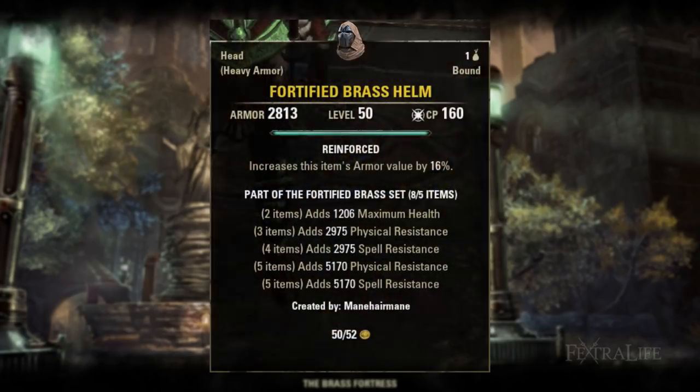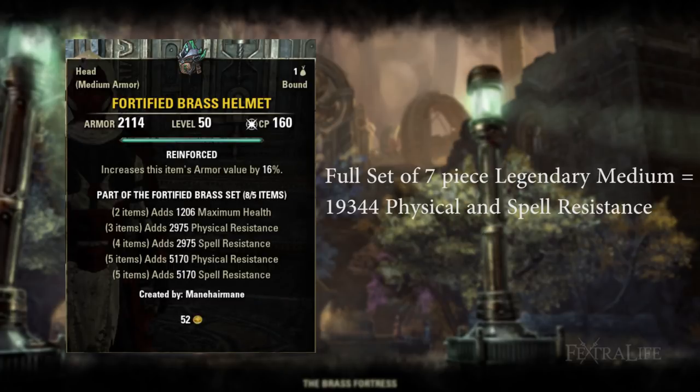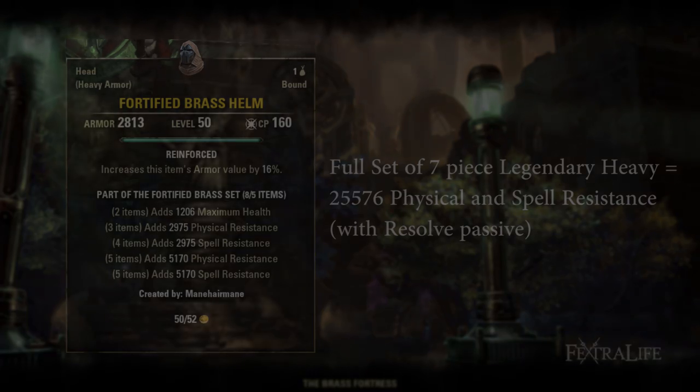This set provides a total of 8,145 physical and spell resistance at legendary quality at champion rank 160. A full set of 7-piece legendary light armor has 15,646 physical resistance and 18,187 spell resistance with the Spell Warding passive. A full set of 7-piece legendary medium armor has 19,344 physical and spell resistance. A full set of 7-piece legendary heavy armor has 25,576 physical and spell resistance with the Resolve passive.